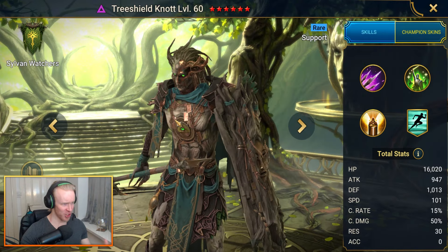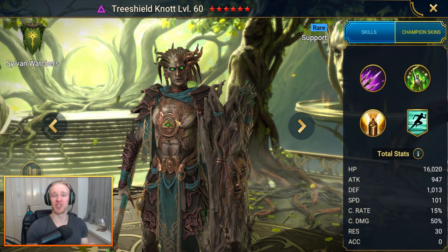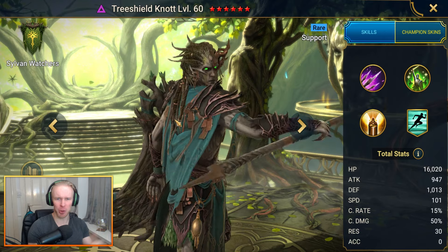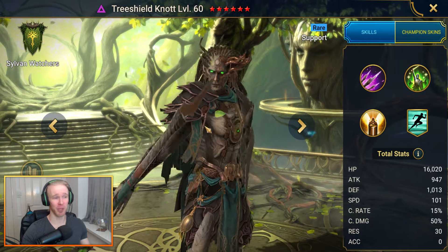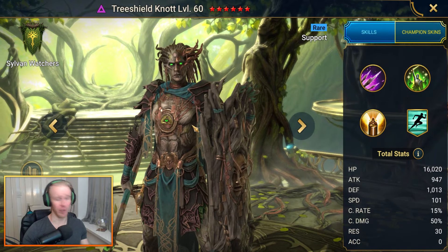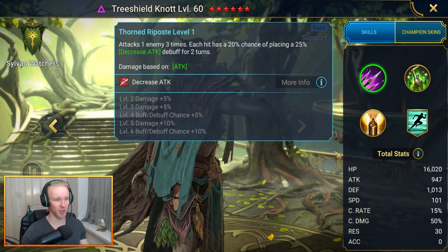Now's a good time to mention a disclaimer: just because a rare is the best in a given faction doesn't mean you should automatically be maxing it out and using it in endgame. It might just be good for faction wars or secret rooms. All I'm saying is you should think twice before getting rid of a champ like Tree Shield Naut.